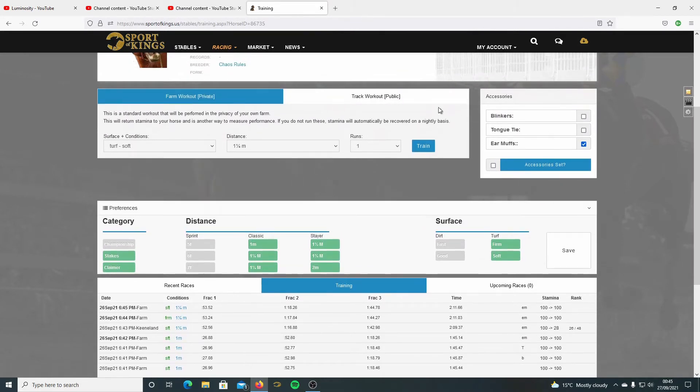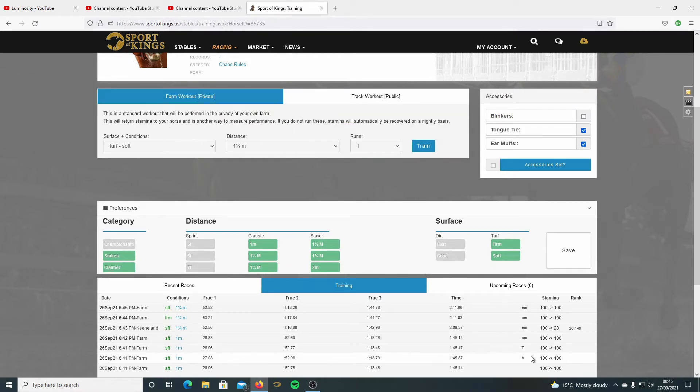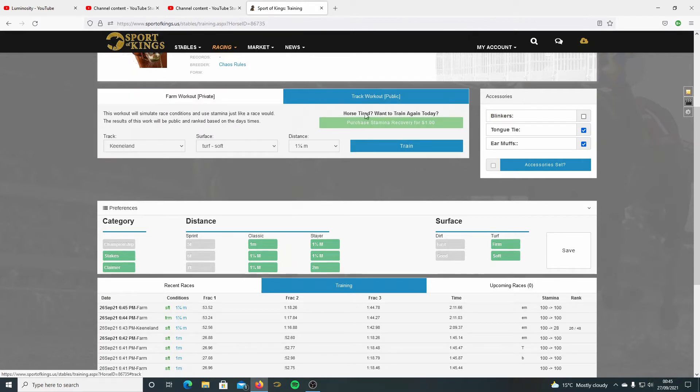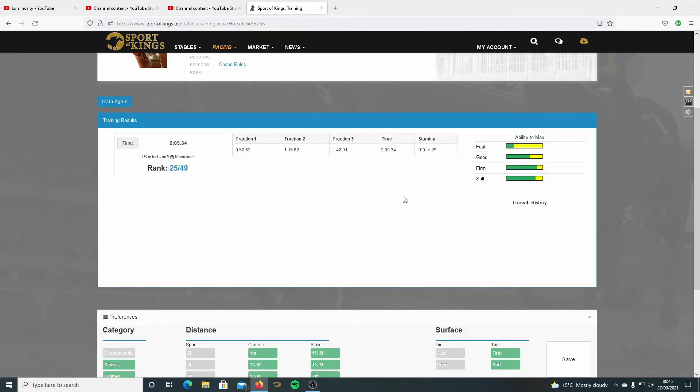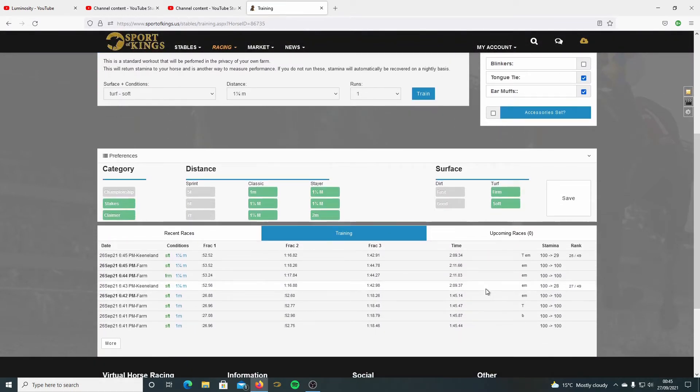I want to check if it wants a tongue tie. I'm going to do another public workout - the same as the other one, a mile and a quarter on soft, but this time with the tongue tie. That is hardly any difference, it's almost identical - 29% versus 28%, the times are identical. That suggests strongly that it doesn't want the tongue tie.